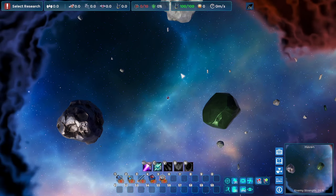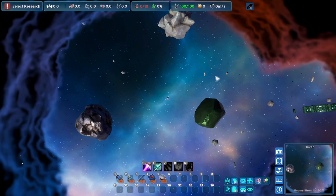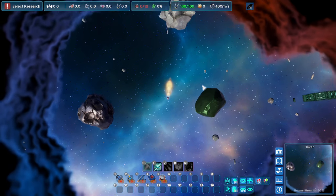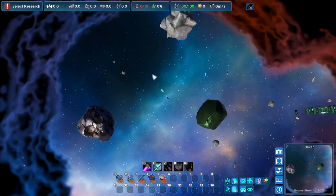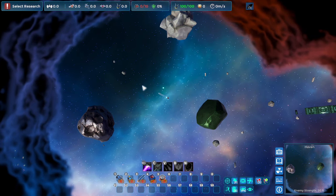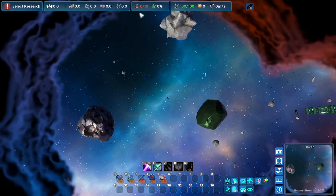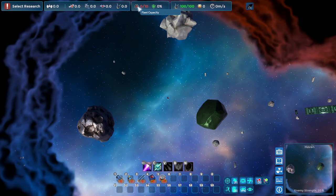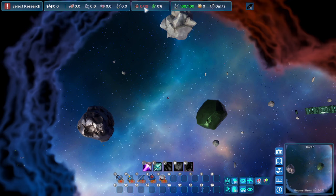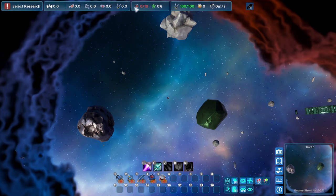If you zoom out with your mouse wheel you can get a rough idea where you are. WASD moves. Click the space button to do a little boost, and press C to get a little arrow to follow you — that's your firing mode. You get bots that float around you, which leads me to the top of the screen.